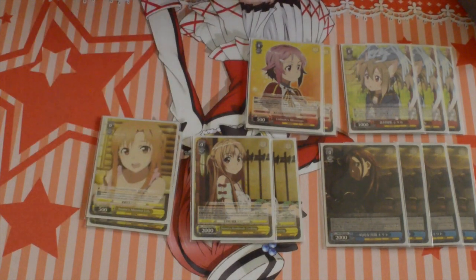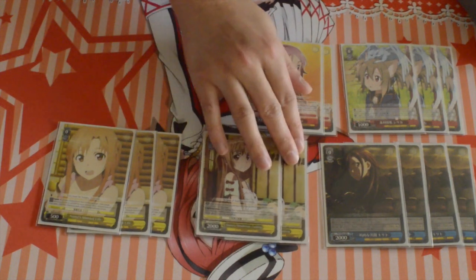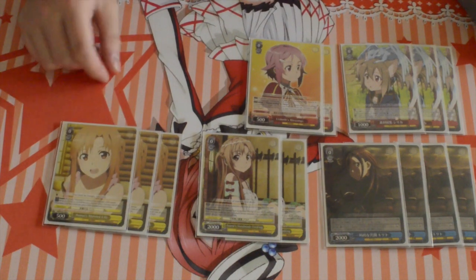Next, I run 3 Asuna's Married Life. 500 front — when you play a climax, she gives something 1000, so it helps you get spontaneously big. Solid assist overall.